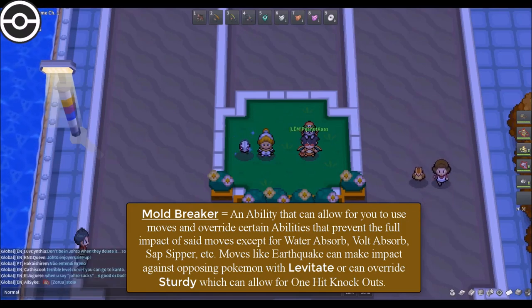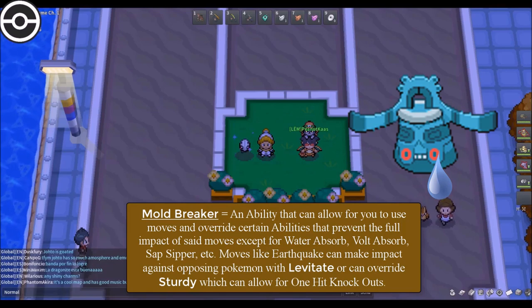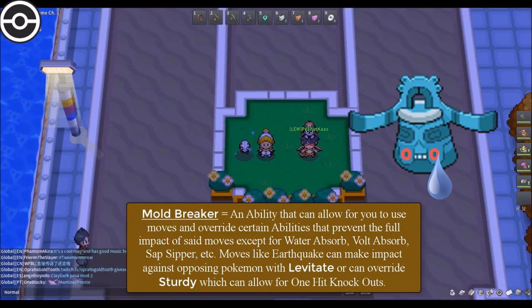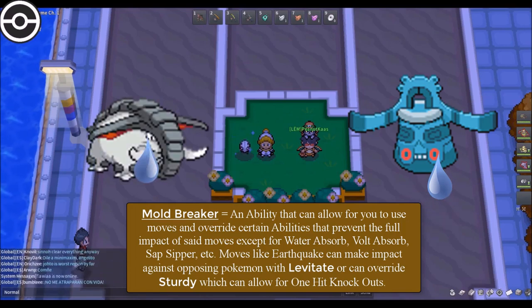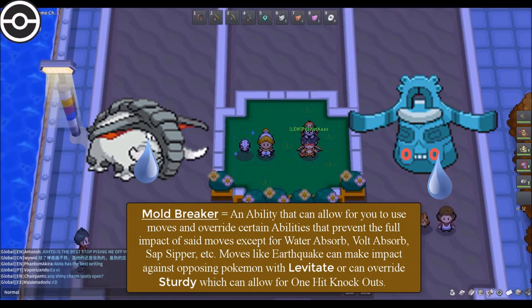So let's just say that you're fighting against Bronzong and you use Earthquake. Earthquake will hit Bronzong if the Earthquake user has the Mold Breaker ability. Or let's say you want to knock out a Pokemon — a one-hit KO — and you want to use something like Brick Break or Earthquake. You can go ahead and use that move and override Sturdy, which allows the opposing Pokemon to be knocked out. So you don't need to worry about Sturdy holding you up.